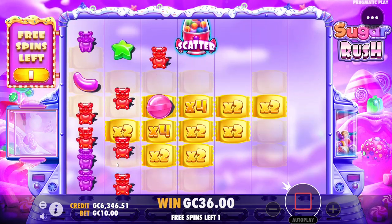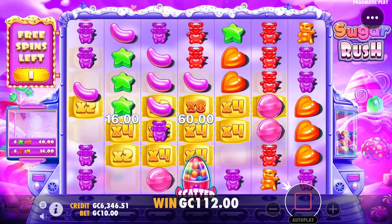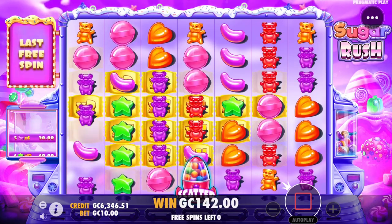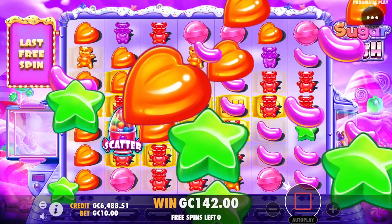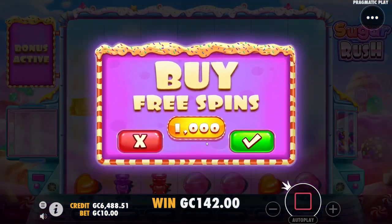Dead and dead and dead — we're only at 36. Now we're at 112. I keep seeing a lot of good connections and looking down and it's like nothing. Last spin — come on, that looks like a lot of potential. 142 — come on Sugar, do something exciting. This is our last bonus buy.